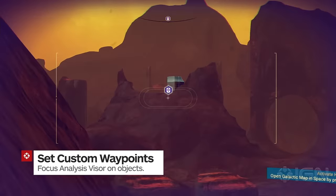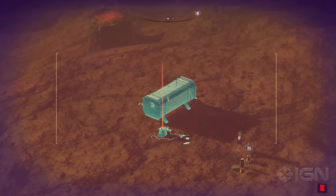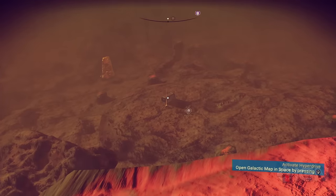You can tag animals and plants for rewards, but you can also tag structures to set your own waypoints. Use your analysis visor and focus with your zoom to create temporary waypoints on most structures.